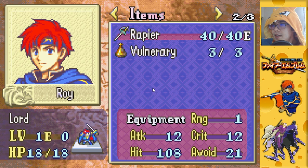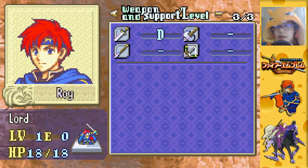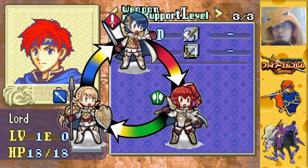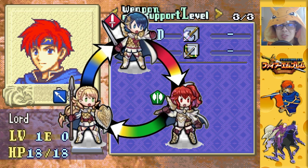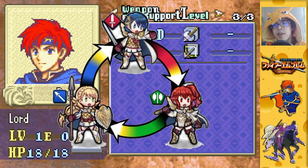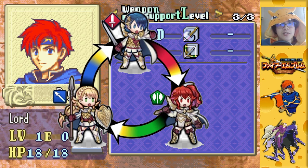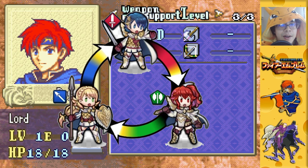Weapon and support level. There are four physical weapon types in the game: swords, axes, lances, and bows. Swords, axes, and lances form the weapon triangle. Swords beat axes, axes beat lances, and lances beat swords. Having a weapon triangle advantage gives you extra hit chance, extra avoid, and a little more damage. It's still possible to win when at a disadvantage, so it's just one factor — you can go against the triangle without worrying too much. In general, the weapon triangle is an advantage for the player because enemy types tend to clump up.